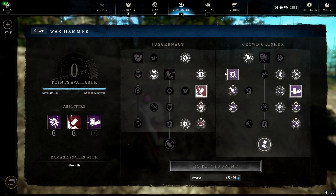For the Warhammer, this is the build I'm currently using — you can adjust it to your preference, but this works best for me. I use Sundering Shockwave, Wrecking Ball, and Path of Destiny.